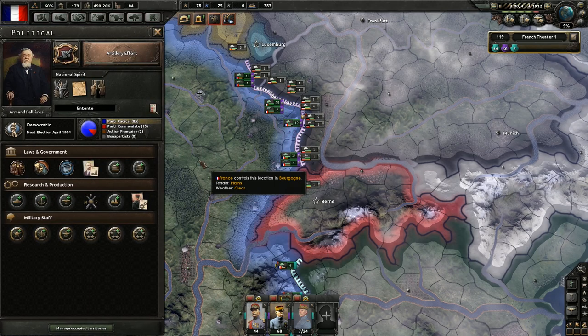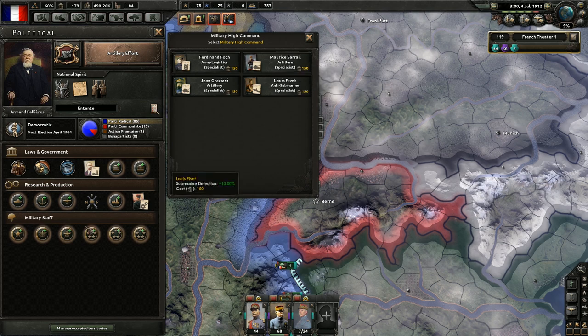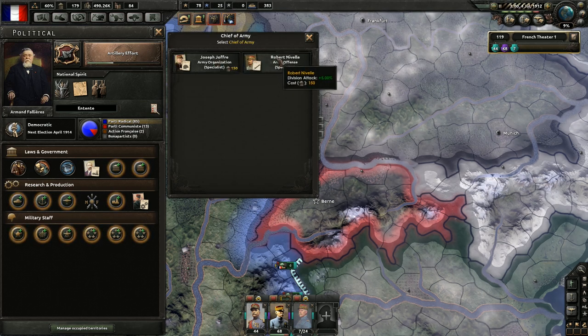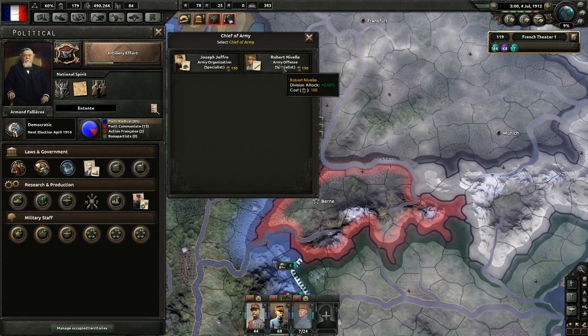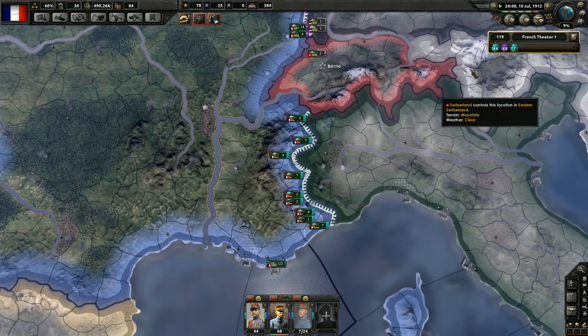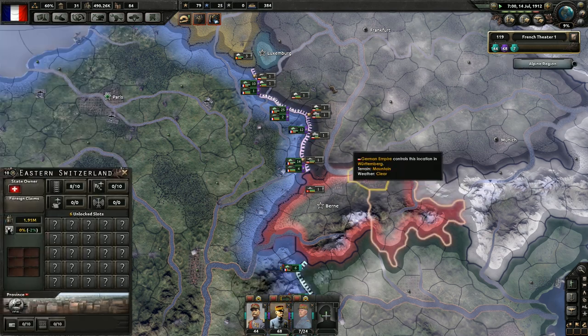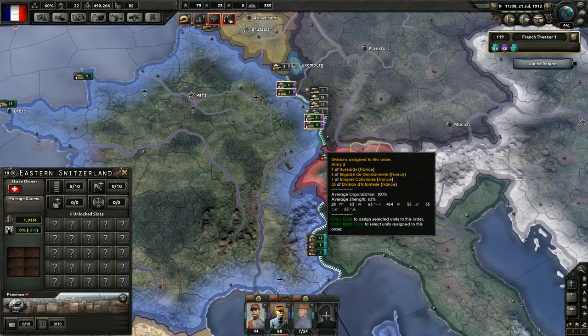What about our political power? What do we want to use it for? I think we should actually start preparing for war here. Chief of Army: plus 4% organization or plus 5% attack — I think extra organization will be a little bit better. We'll grab that guy. How's our experience? 79 — keep exercising. The Balkan League: in a surprising move, several Balkan countries including rival states Serbia and Bulgaria have come together to form the Balkan League, a military alliance stated to have been built up against Austria-Hungary.